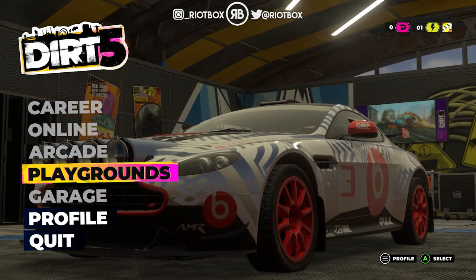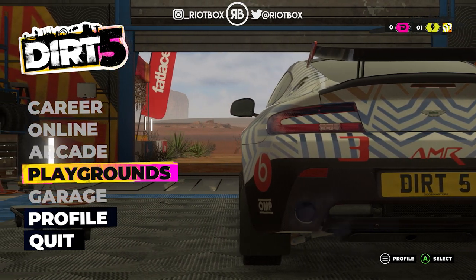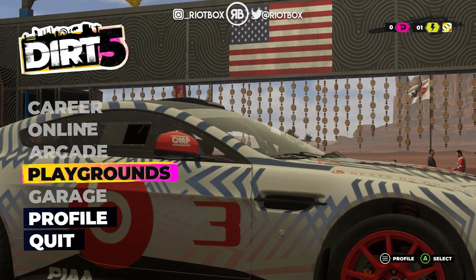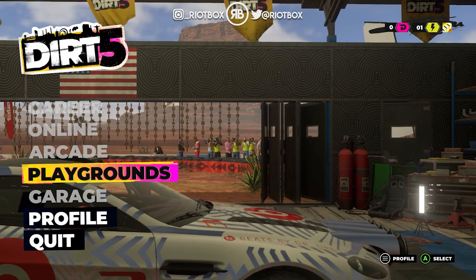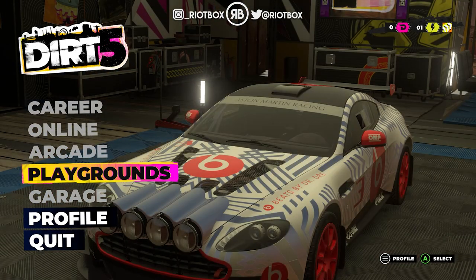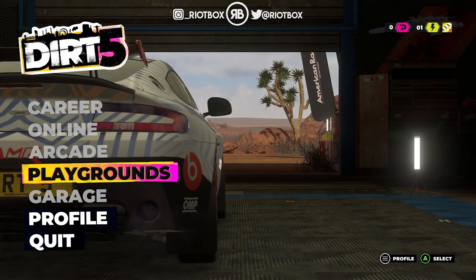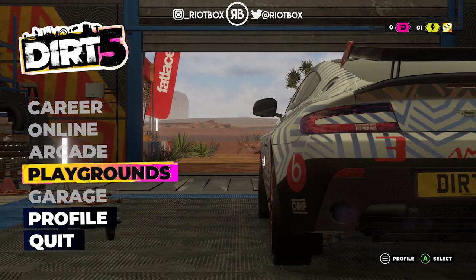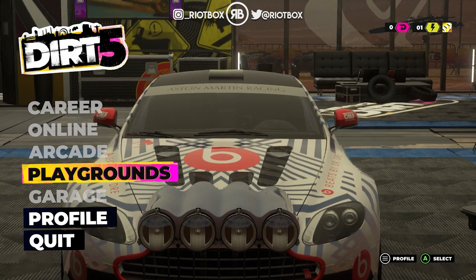Playgrounds mode is where you can create your own challenges, your own stadium-style events. You can choose the background, where it's based, and you've got a whole heap of options for objects to create your own events. There are three types of game modes in Playgrounds: Gymkhana, Smash Attack, and Gate Crasher. Gymkhana is where you earn as many tricks and combos as possible in the time allowed. Smash Attack is where you earn points by smashing into inflatable objects - it's a race against the clock to hit the target score in the fastest time, but avoid time penalty objects. Gate Crasher is where you drive through all of the arena checkpoints in order before crashing through the finish gate.